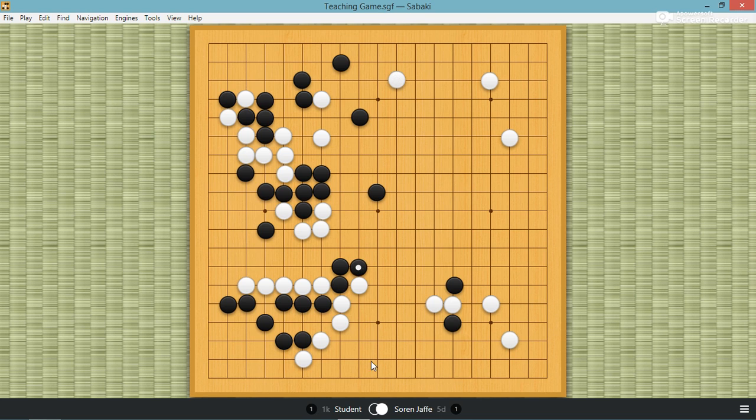So this was very heavy. White jumps out, and then black plays this diagonal, which doesn't make sense to me. Why? You have to atari this.